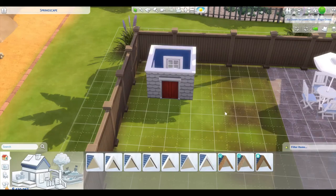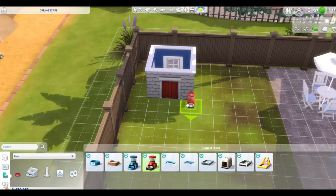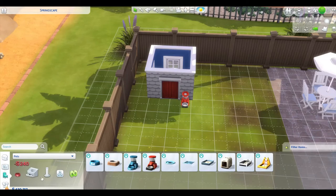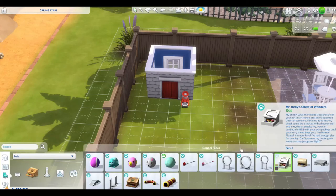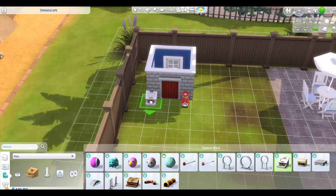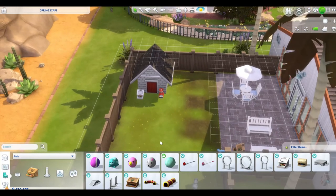You can add accessories and whatnot. You can have the dog food outside if you don't want it inside your Sim's home, and you can get a toy box and have that right outside as well. So there is our dog house.